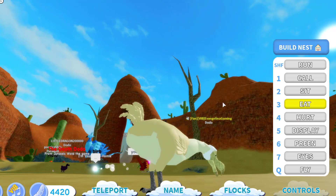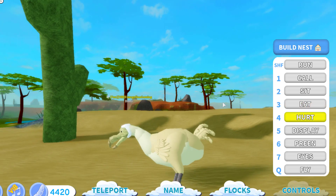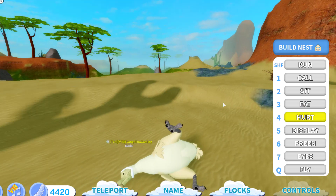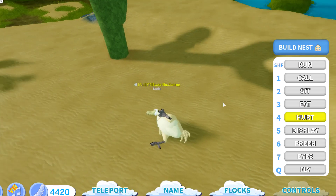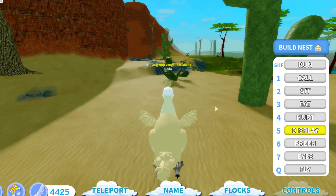Okay, so not fully to the ground and the butt is wagging. Let's try hurt — this time it's on its side with one leg up. Let's try display — oh my gosh, his wings are so tiny!